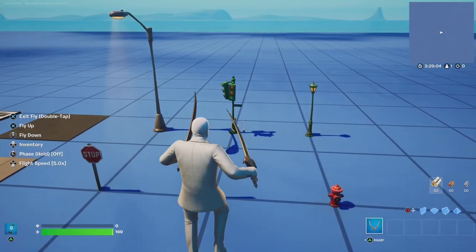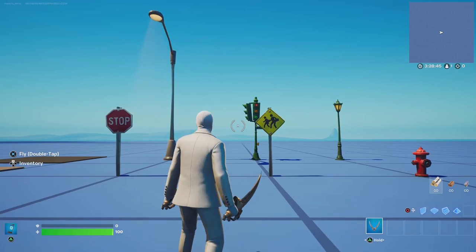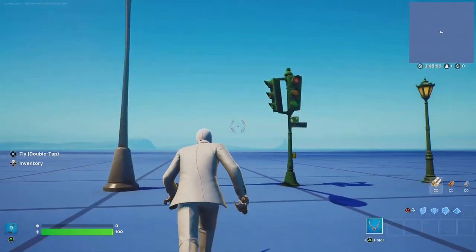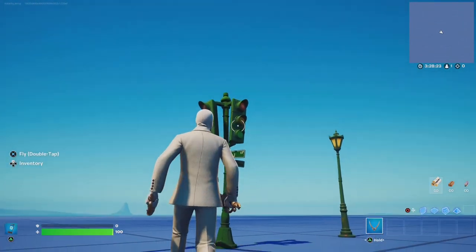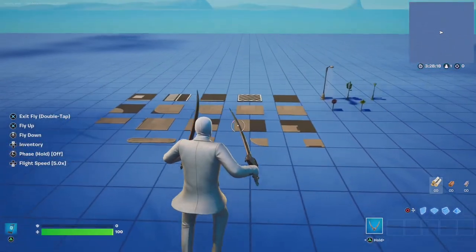For the props, they are only available on the Greasy Grove template island, where you'll have to copy them from. However, this new light post is in the Chonkers Speedway Props Gallery. The traffic light is my favorite piece of them all, and they are all improvements over the previous versions of the props. These are going to be so refreshing to use.